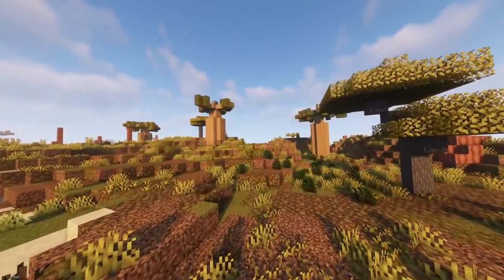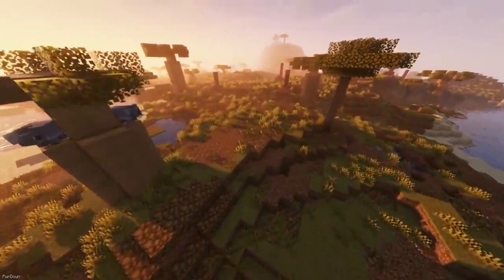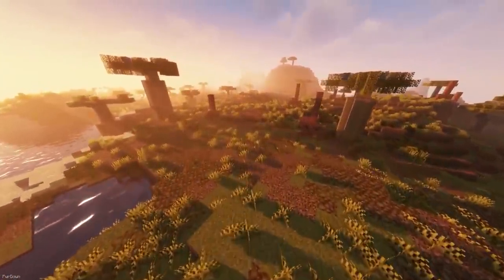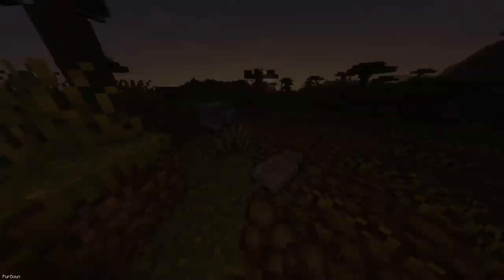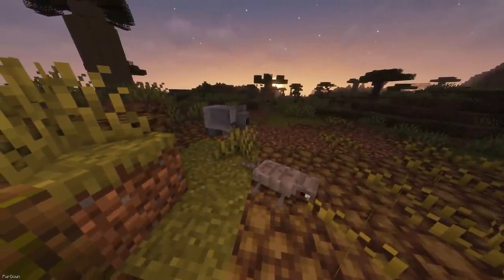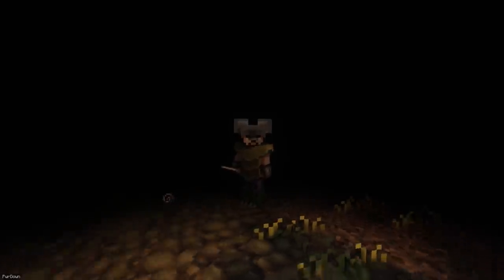Wilds aims to improve on Vanilla Minecraft, and it seems right now that it overhauls the Savannah Biome. It's got new terrain made up of new blocks like Scorched Soil and Termite Mounds, which in general really improves on the biome. There are some new creatures too, like the Koala, Armadillo and Lizard. Some new craftable items are the Beer, Koala Cap, Armadillo Chest Plate and Barley Stew.